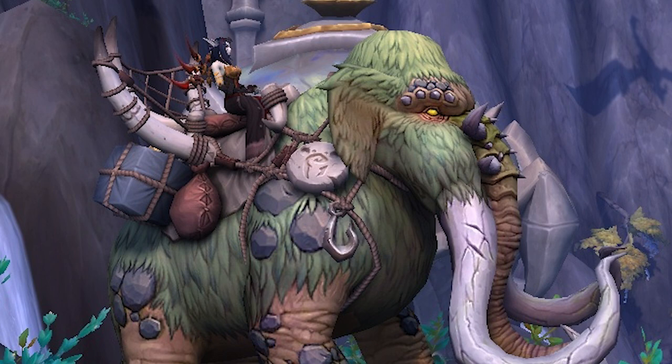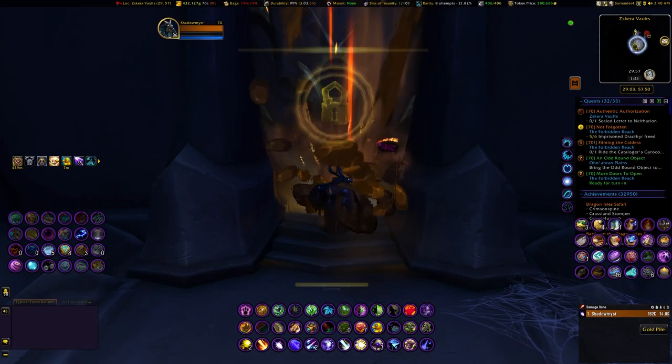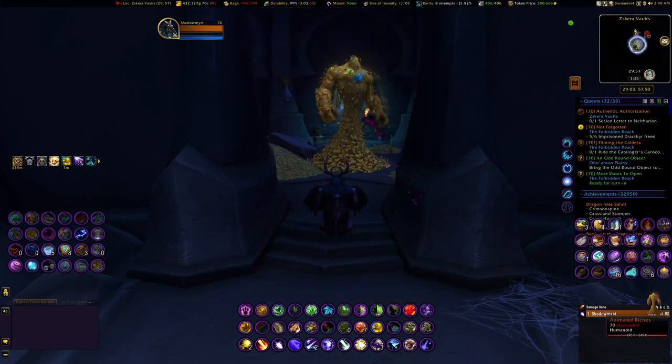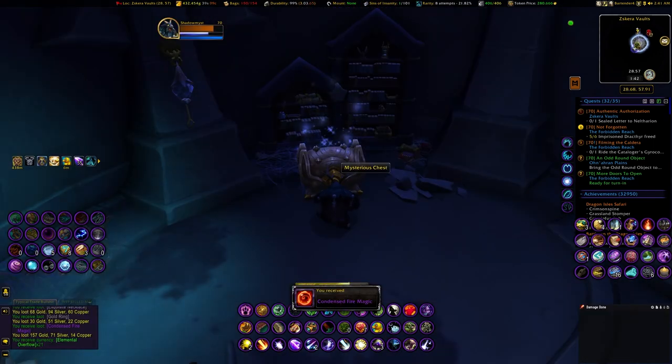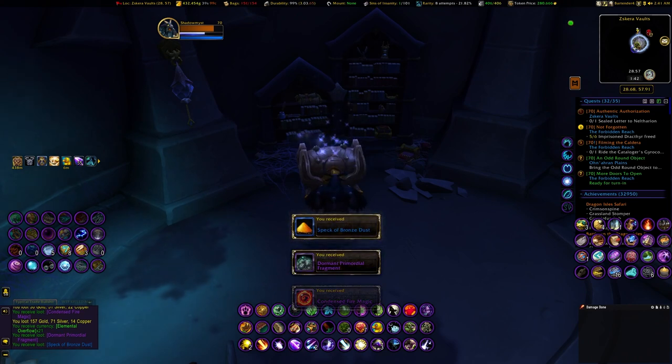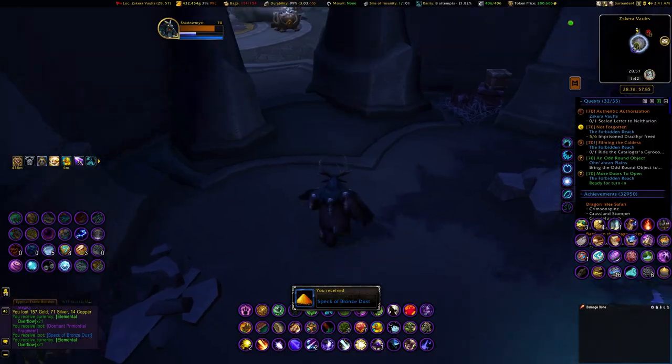It is all done out in Scarra Vaults, which is out in the Forbidden Reach. It starts with the Strange Petrified Orb. You go into the vaults, open doors, and you'll get items as you open those doors — and certain items are for the Mossy Mammoth. So let's go through all the steps.